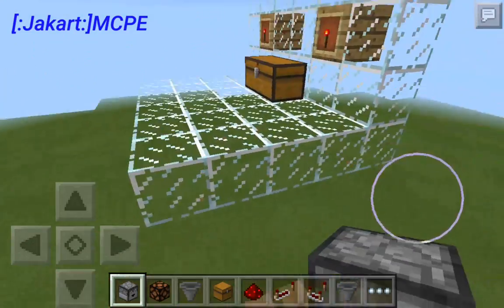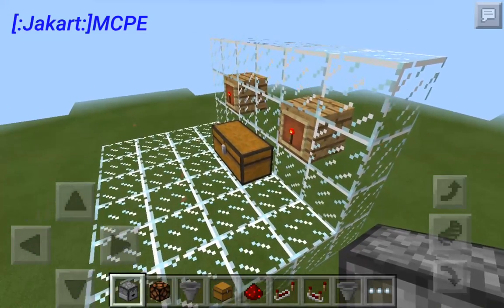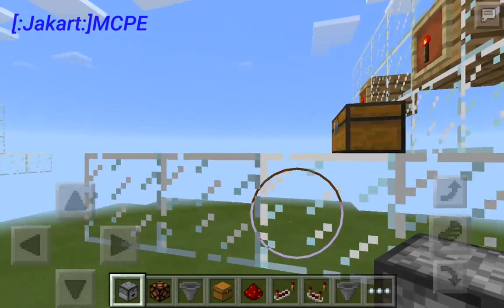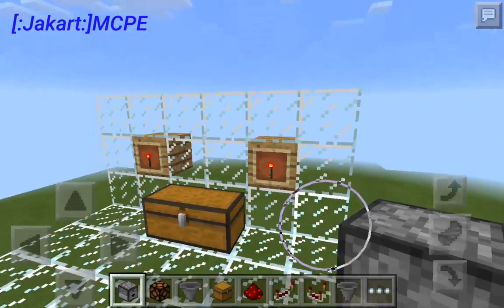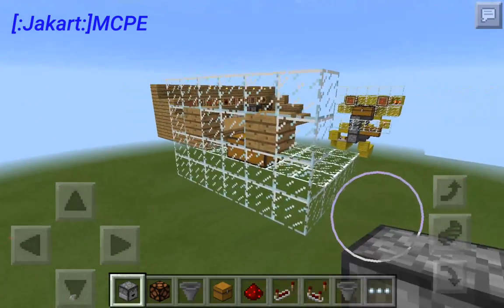Now that you know the materials you're going to need, let's go ahead and get on with the video. This platform here is a five by six platform — five this way and then six the other way — and then I just put three up here for the wall of the locked chest.